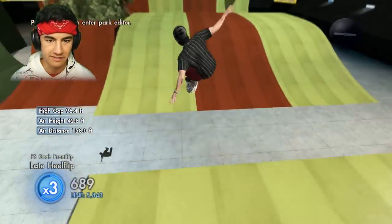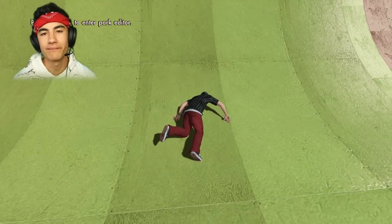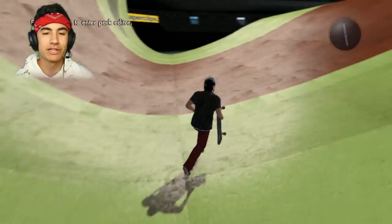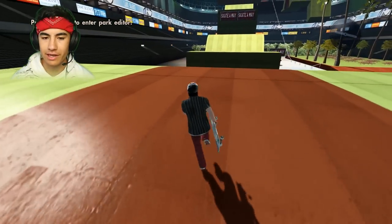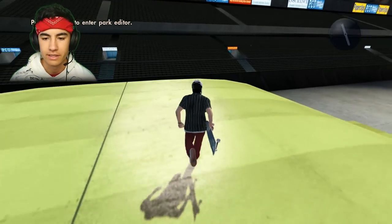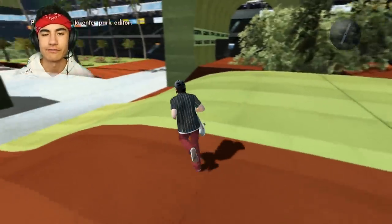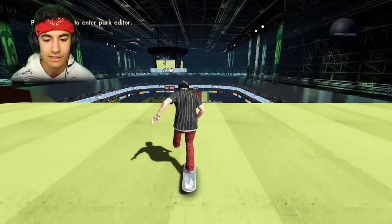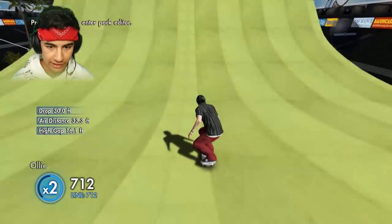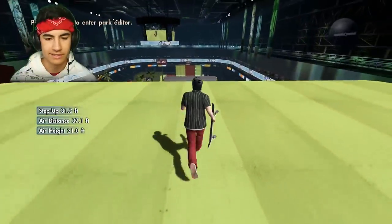There we go — that is the triple frontflip. Now we just need to do that three more times, but instead of just doing a regular flip, we need to add a bunch of other buttons to it, which makes it a lot harder. Let's start with the Rocket Air first. I feel like the Rocket Air could be a really cool one because it'll probably look funny. I need to start the flip and then go into the Rocket Air — that's going to take some getting used to. It's kind of an unnatural finger placement on my controller.